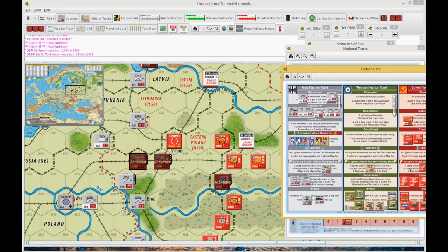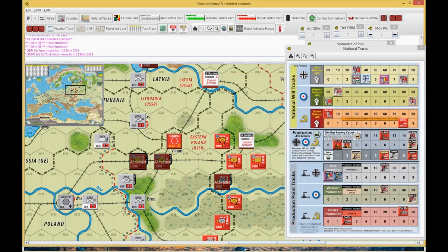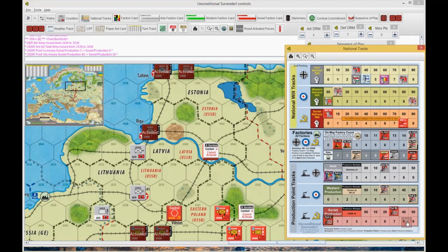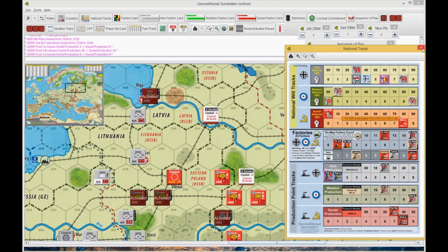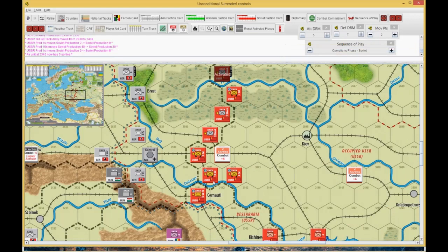I only get one attack with the fourth guards army. That's disheartening. Before I do that, I need to take a quick check — I should be down to 38. One thing I do need to do before I go any farther is I need to fly this airplane up to here and take a sortie, and I need to fly this airplane up to Serenade and take a sortie.